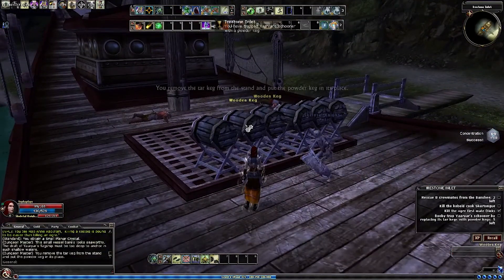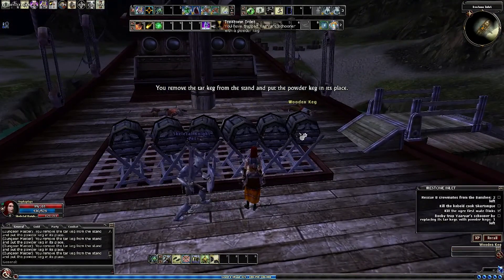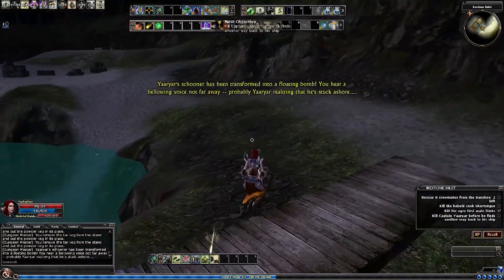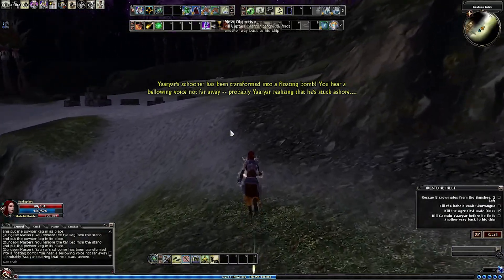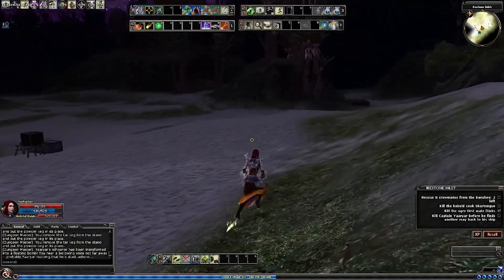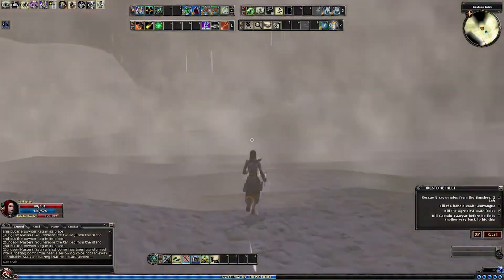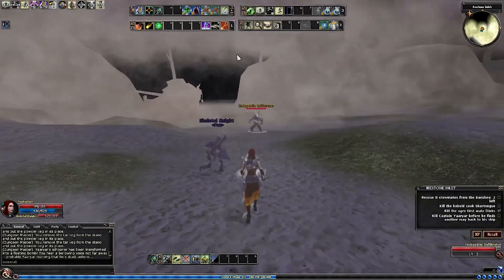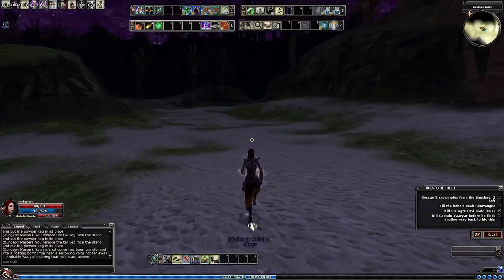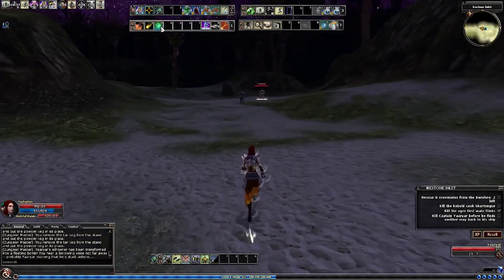We put the kegs in here and then we light it up. 'Your schooner has been transformed into a floating bomb.' You hear a bellowing voice not far away — Yaya realizing he's stuck ashore. I absolutely love this effect, it's so good. Yaya usually runs from this direction. I just love how it explodes.